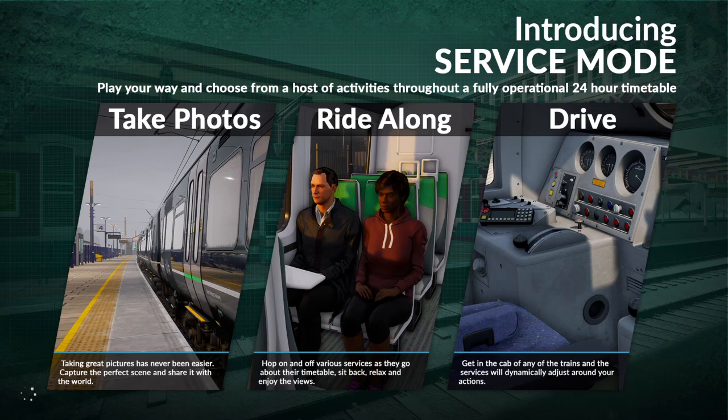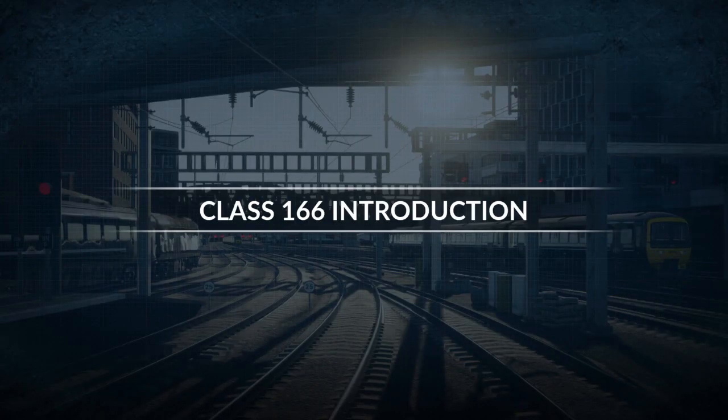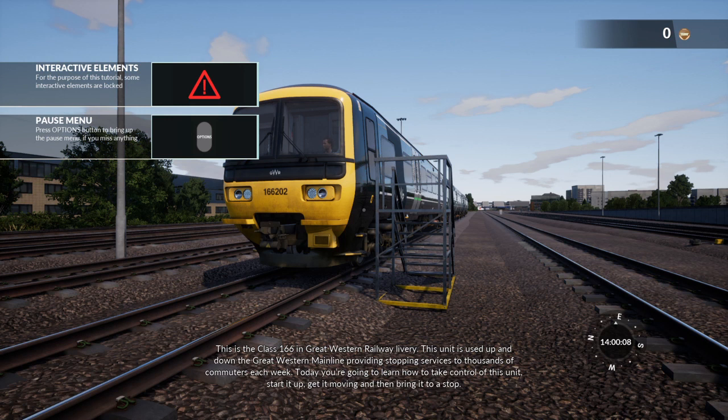Introducing service mode - play your way and choose from a host of activities throughout a fully operational railway. Oh my gosh, you can take photos, you can ride along, or you can drive! But can you do that in multiplayer? I want to know if there's any sort of multiplayer activity - like my dad could drive it and I jump in the cab with him. Oh hey, we've changed loco - class 166. They clearly don't feel I'm up to the job of a HST.